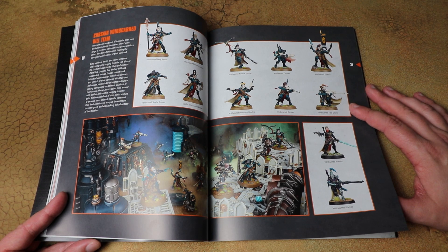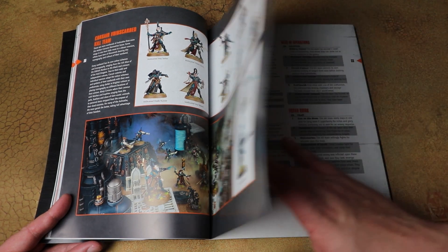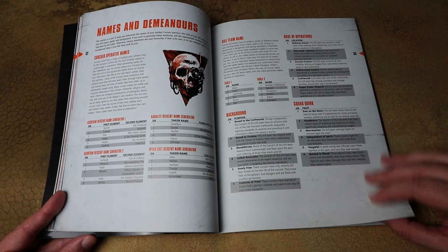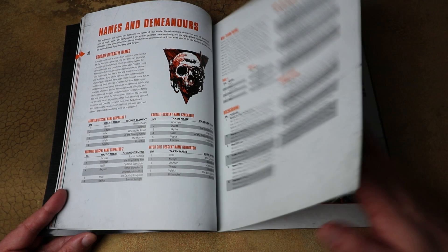Fellow Sprue and Brewer Jay has been painting up the Corsairs — we'll probably have pictures of the finished models on the website. I've painted the Chaos Kill Team, so at the end of the video I'll show those off and see what they look like compared to existing Chaos Space Marines. The Corsairs also get their own name generators, squad quirks, backgrounds, base of operations — all the narrative flavour content we've seen in previous books.